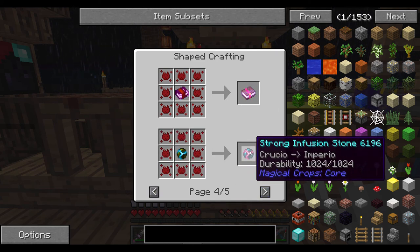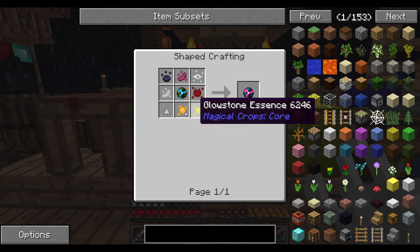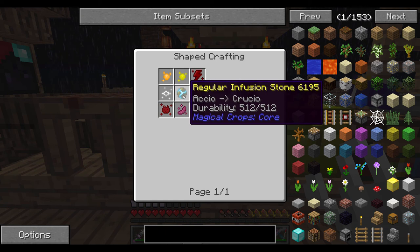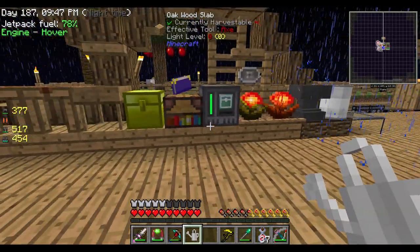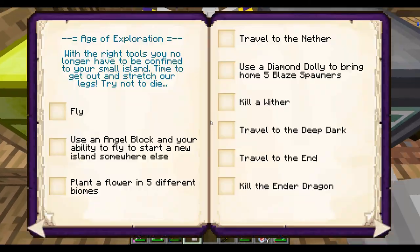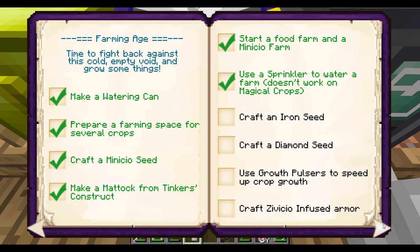A strong infusion stone — there are multiple recipes you can use for this: cow, pig, whatever essence. I figured the most useful essence right now would be the nether essence, so that's what I'm going for, to get to the next level. The reason for that is achievements — oh my gosh, I haven't been doing any achievements. There are so many in here, and a bunch I've probably already completed. What I'm trying to do is craft an iron seed and then a diamond seed, and I need stronger infusion stones for that. I'm also going to look into making growth pulsars to speed up crop growth.